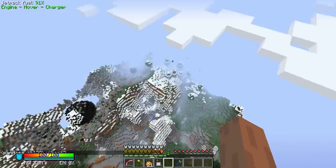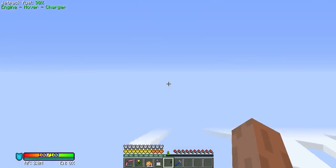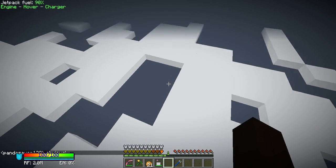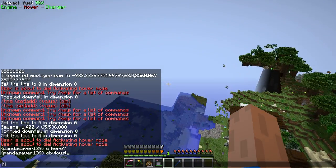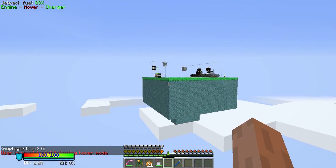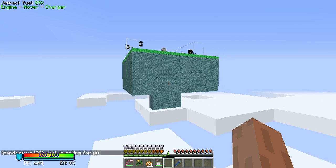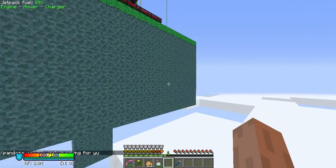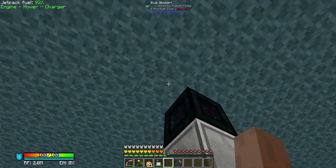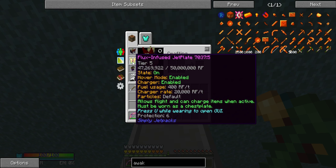And it's the slime island — there's a mage tower, and there's the slime island. Oh, the server is dying. The slime island is here. There's one thing inside this slime island, and that is the auto charging station. As you can see there's actually a tesseract here with a hidden charging station, and that charges my jetplate pretty fast and pretty seamlessly.